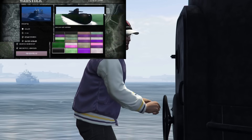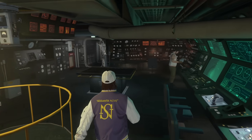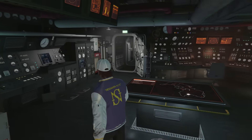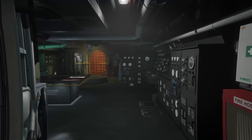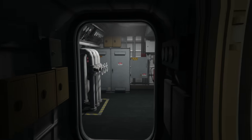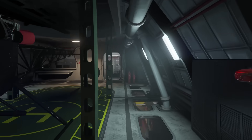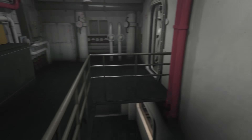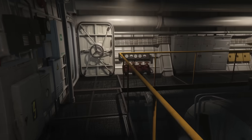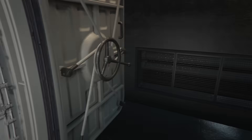At number 2 we have the Kosatka submarine coming in at $2,200,000. The Kosatka isn't the most damage-absorbing vehicle ever and it's not the strongest overall, but among watercraft in GTA Online it certainly is the strongest. However the armor on it is glitched, meaning sometimes it can take 10 RPGs to sink but sometimes it might only take two — you simply don't know. This vehicle can also effectively remove you from the map by diving underneath the surface of the water.